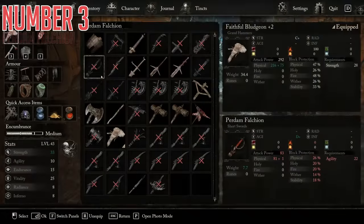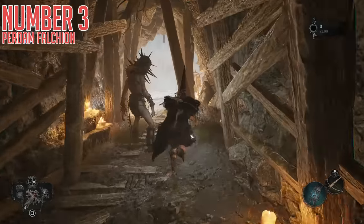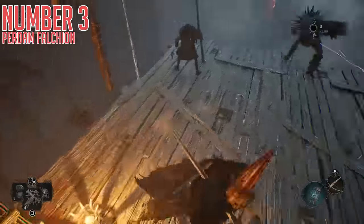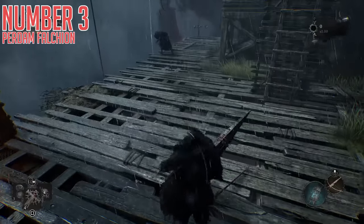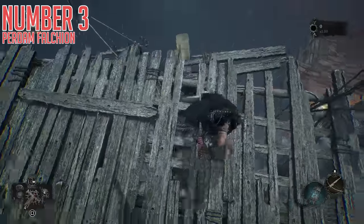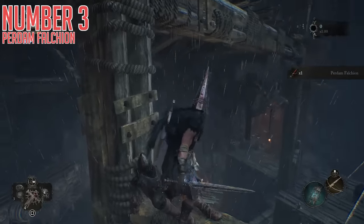Third, we have the Pardam Felchon — 22 agility requirement, not the greatest scaling, but pretty solid base damage, which makes it work as an early weapon for sure. It also lets you have another short sword if dual-wielding short swords sounds like something you'd be interested in. To get this one, we'll go from the Vestige of Blind Agatha in Pilgrim's Perch, then head past the Buckethead enemy in front of you and drop down to the right side of the platform to reach another wooden platform. At the end of this one, on the left, there is a little hidden beam that you can drop off down to and find this sword. It is definitely a decently hidden item, so always fun to collect those.